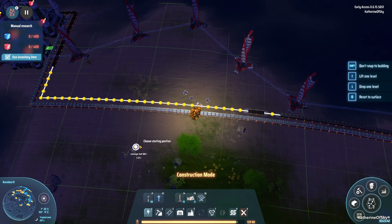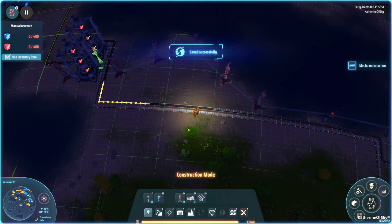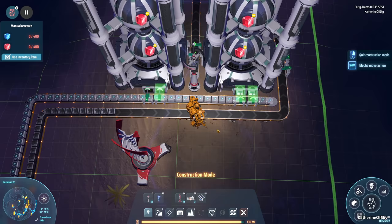Looks like we need another power pole over there — or a wind machine — but no wind machines fit, so power pole it's gonna be. Oh this is great — did we get any stackable height? No, I think that comes with red science.